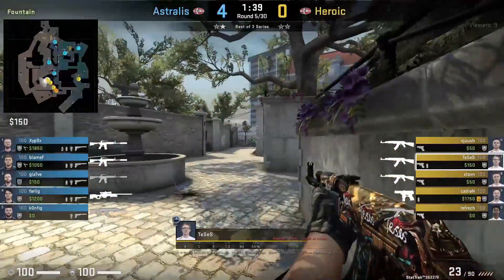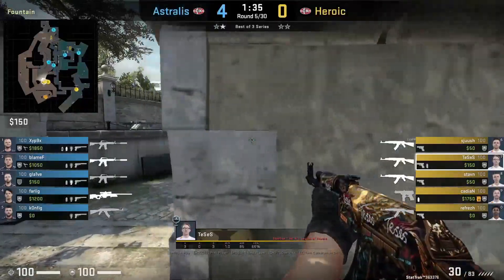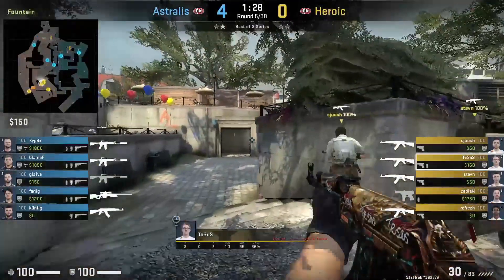Tasta is showing two ways to jump spot to get info mid. First, he jumps close to the wall to spot front bathroom and doesn't spot anyone, which allows him to do the next jump spot off the fountain to spot if anyone is at divided sandwich. Here he does spot an opponent.